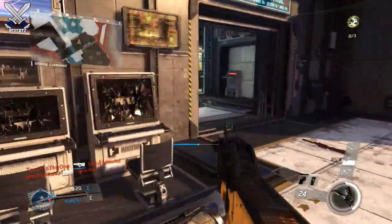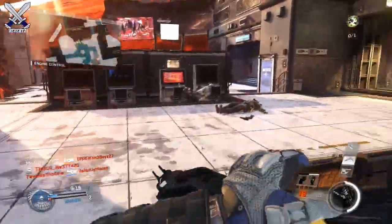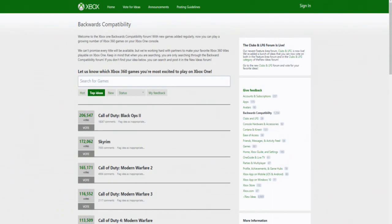The first thing you want to do is go vote for Black Ops 2 — or any other game you want to be backwards compatible on Xbox One — on a site called xbox.uservoiceforms.com. I'm going to have a link down in the description and it'll also be on screen. All you have to do is click the vote icon next to the game you want and then wait a couple of seconds.